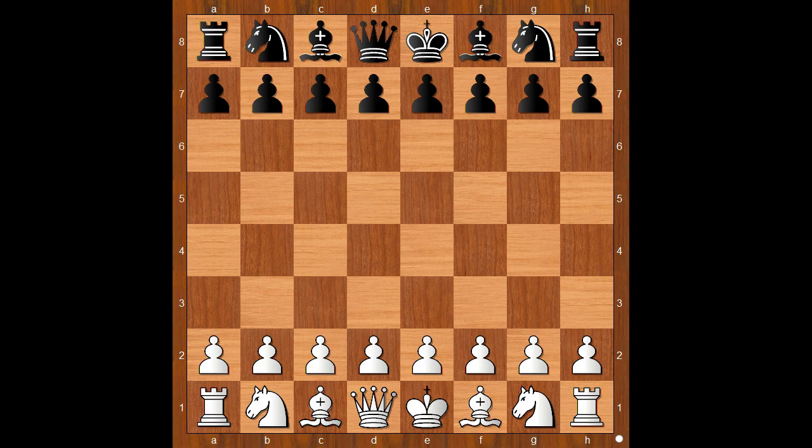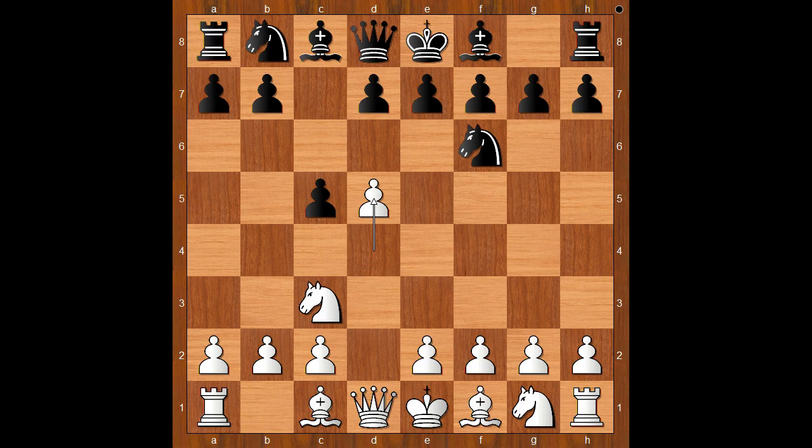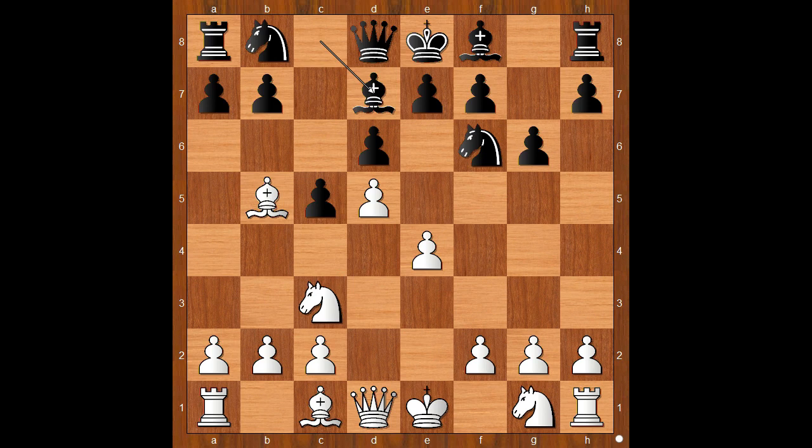Ari Guz had the white pieces and he started with d4. Andrea Penica played Nf6, Nc3, c5, and now d5, g6, e4. The Old Benoni. d6, Bb5.